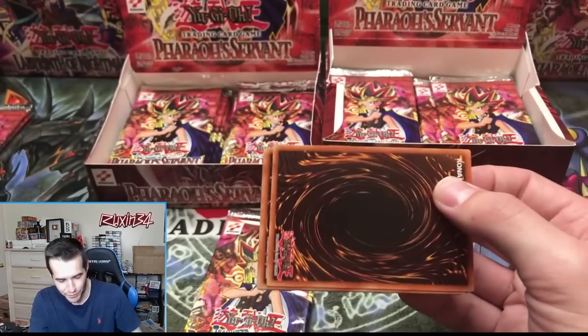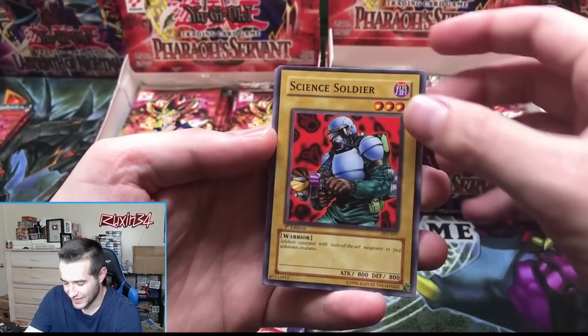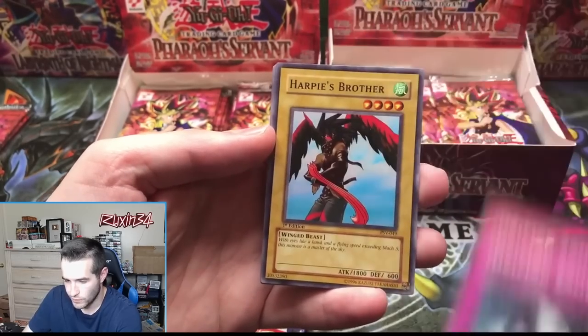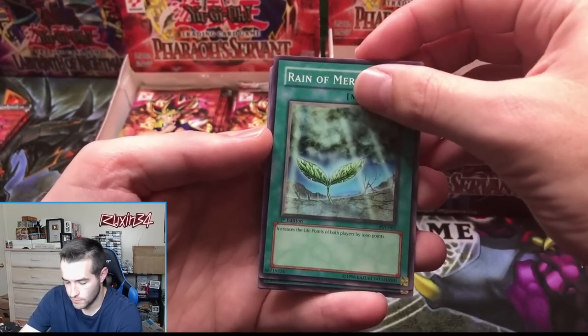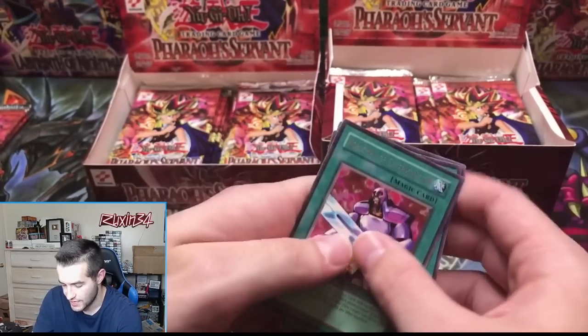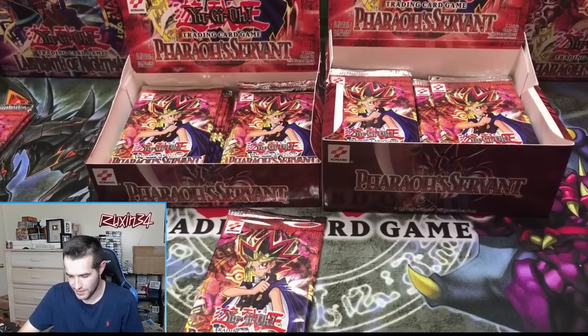Science Soldier, Driving Snow, Harpy's Brother, Reign of Mercy, and Nobleman of Extermination — nothing on the retail side. Now it's Genzo time. Will we get a Genzo slab? Third pack for Chris — light of intervention, Silver Grotto, Earth Shaker, Mr. Volcano — very cool looking card — and a Magic Drain.